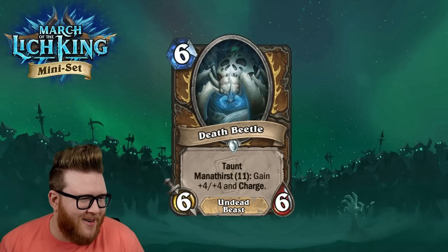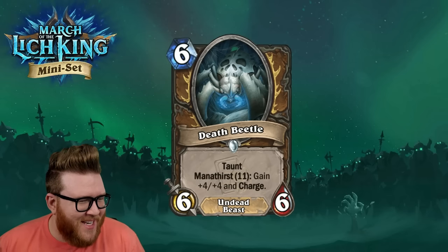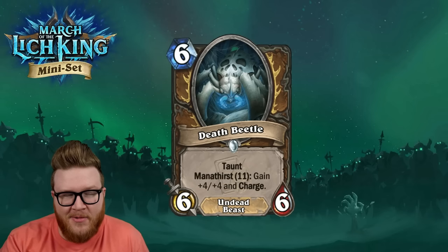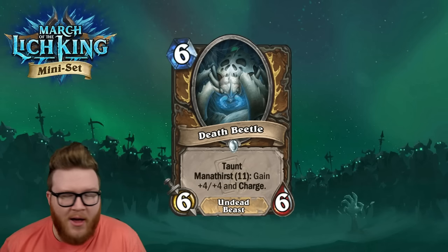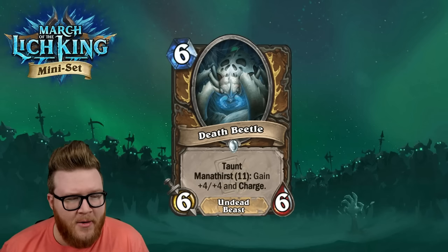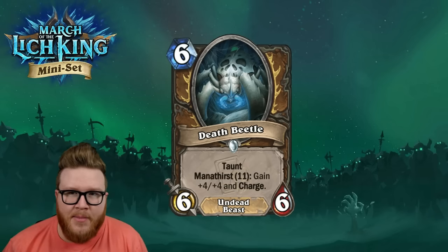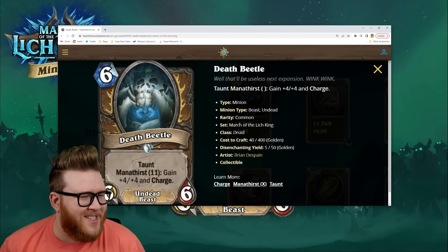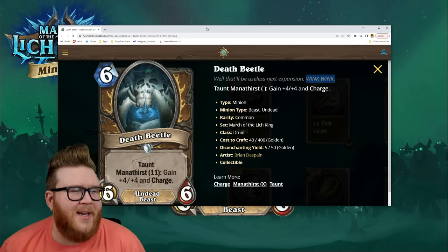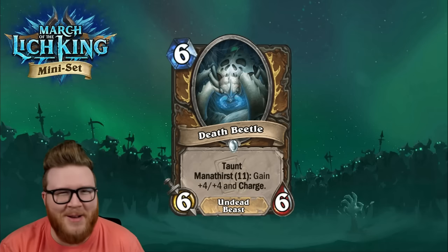Moving on to Druid — the Death Beetle, a six-mana 6/6 Undead Beast with Taunt, and Mana Thirst 11: gain +4/+4 and Charge. Right now in Standard you can get to 11 mana thanks to the Guff hero card, but Guff is rotating out in April with the next expansion. That means as we currently know it, the Death Beetle would have no way to activate that Mana Thirst — you can't coin or Innervate up to 11 mana; you're capped at 10.